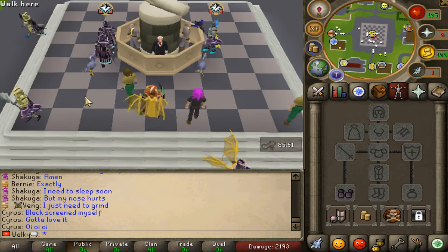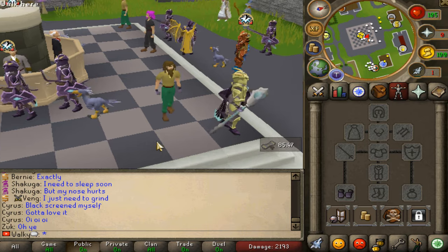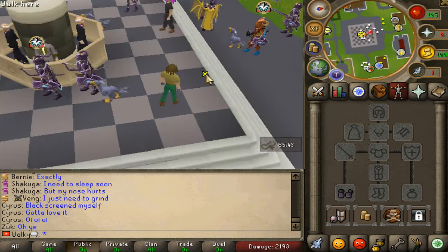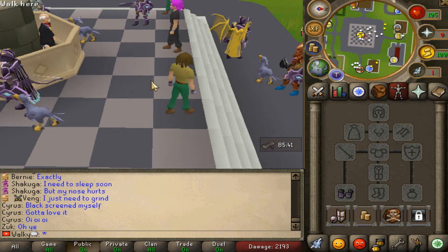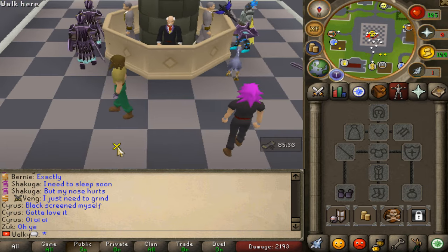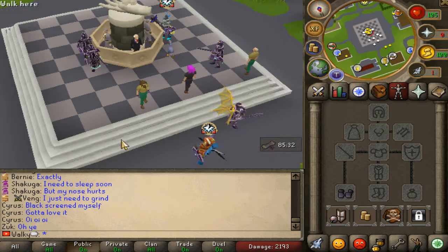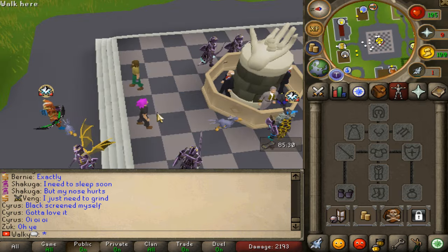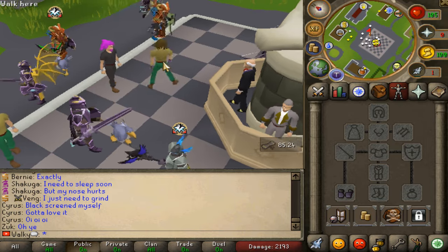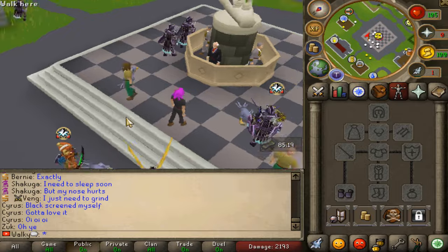Hello everyone, welcome back! Today we are back on Katagon RSPS - episode one of my brand new adventure series. The server got released last Friday, it was super fun. Giveaway: $25 bond to one lucky winner - like the video, comment your name below, and be subscribed. If you haven't checked out Katagon yet, use the link in the description. It's a very unique concept, you will love it.